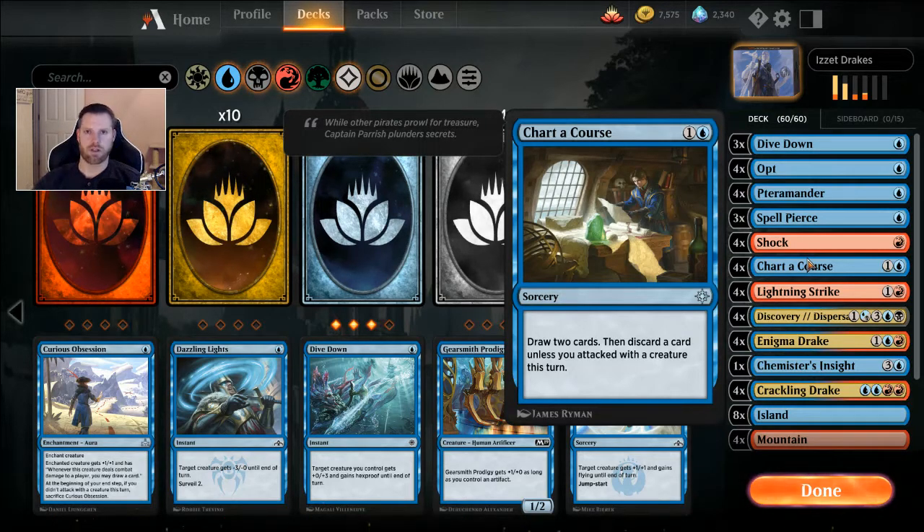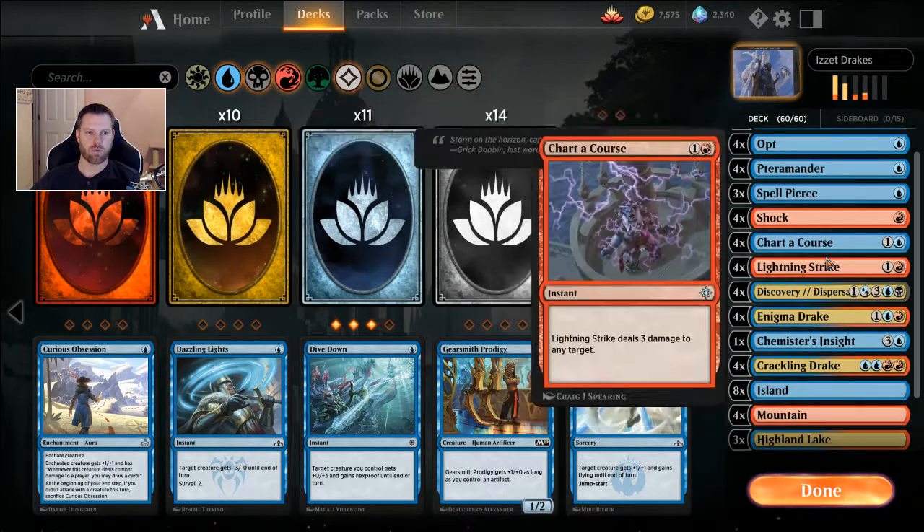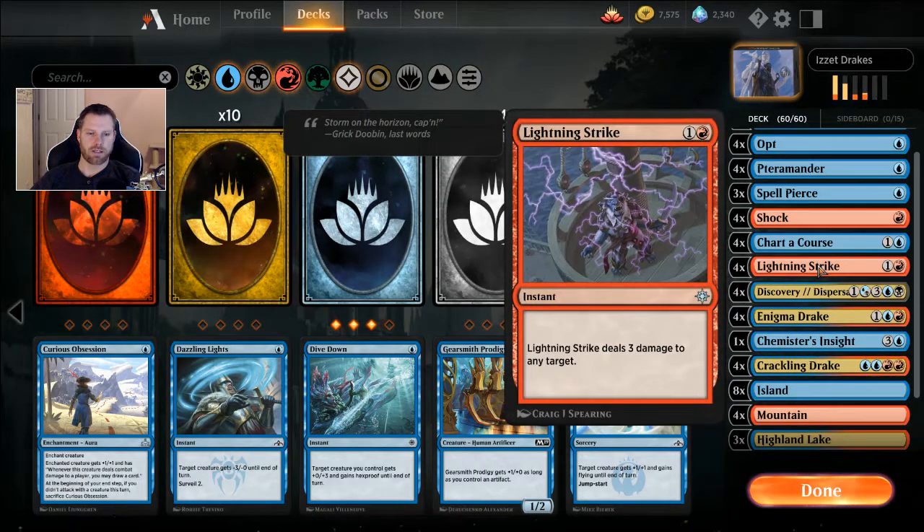Four Chart a Course — one and a blue: draw two cards then discard unless you attack with a creature. This also helps get graveyard presence built up — you could discard an instant or sorcery instead of a land and put two in the graveyard. This is a very budget-friendly deck. For Lightning Strike — you could put in Lava Coil here, but I like Lightning Strike in the main board better because you never know if it's going to be a creatureless deck. Three damage kills a creature or you can go three damage to your opponent. Lava Coil is a fantastic sideboard card if you're going best of threes.